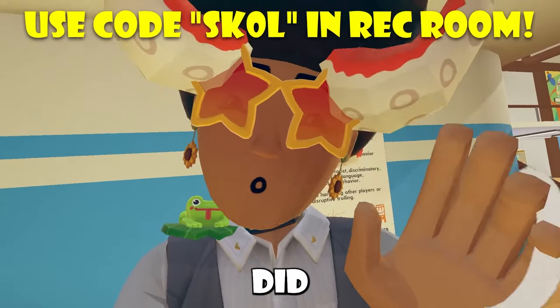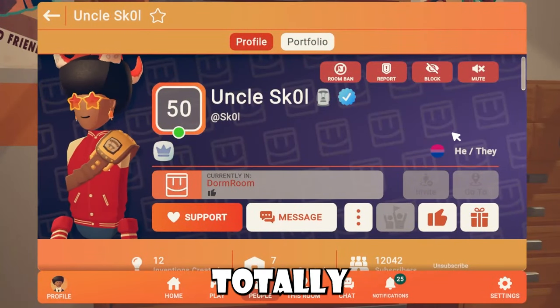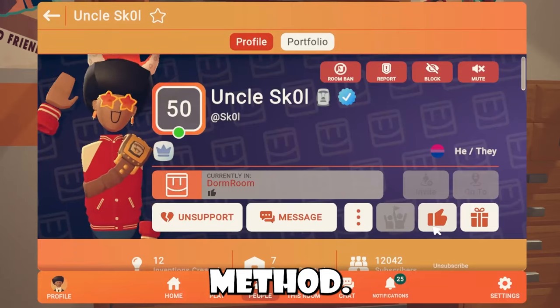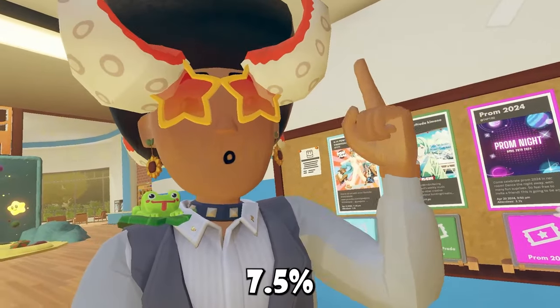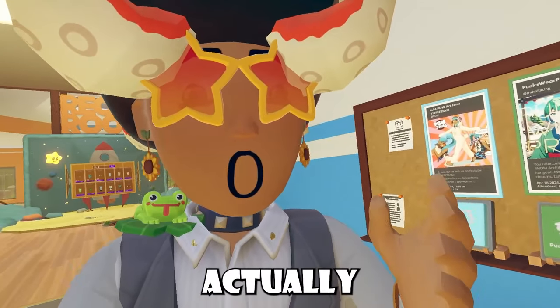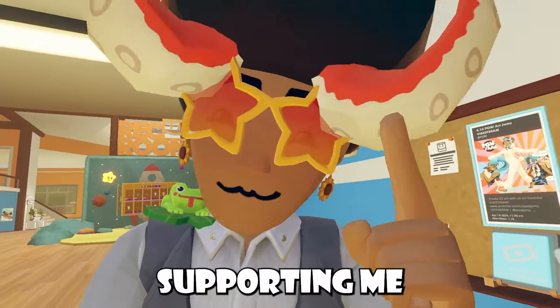Before I show you the new events, did you know that I have a code inside of Rec Room? Yes, that's right, it's SK0L — it's totally free and it's quite literally just my name. Or you guys can go through the hassle-free method and just go to my profile and click that support button. Any purchase you make inside of Rec Room basically gives me 7.5% of what you actually decide to spend, and it actually disappears in 45 days, so if you supported me recently, be sure to check if you're still supporting me.